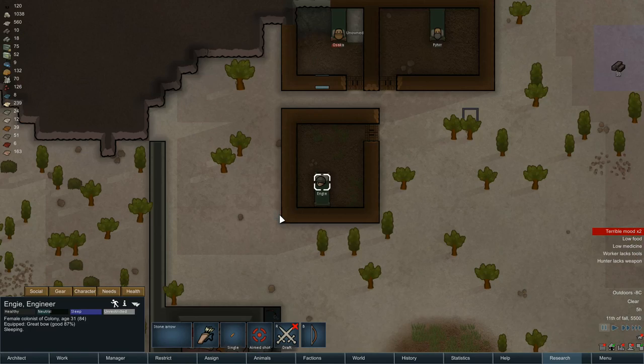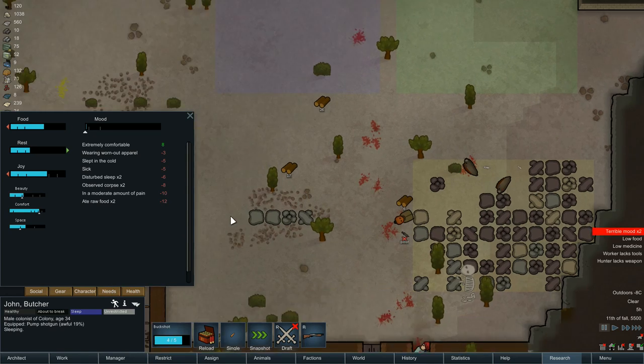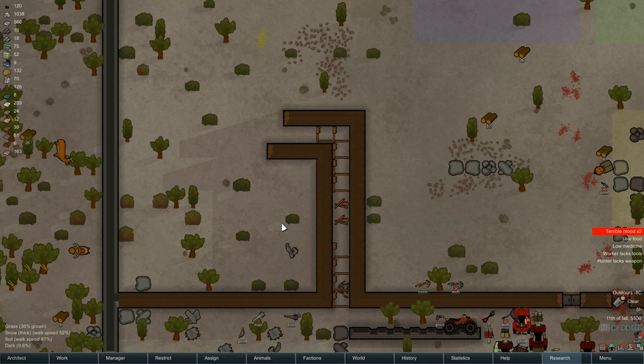At the moment, John's not doing a very good job at hauling. Have we got time to do all this? Maybe, maybe not. Right, we need to rearm - let's auto rearm them.